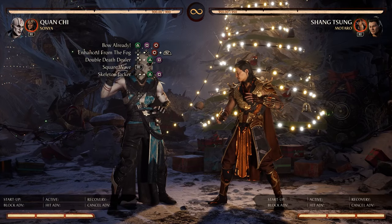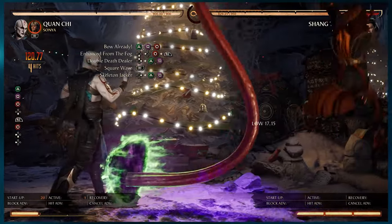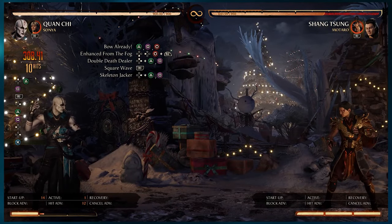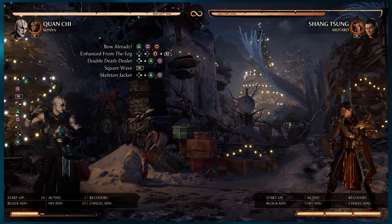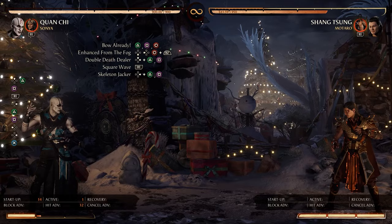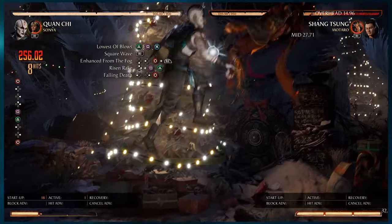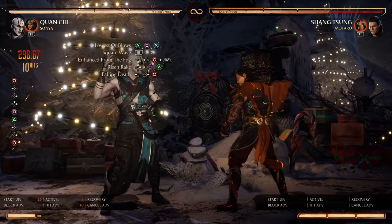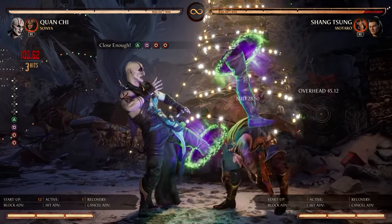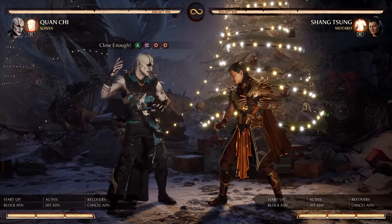We can also do our 2-1-4 starter. After the starter, we'll do enhanced from the fog immediately, then our jumping 2-1, Sonya's cameo, and then skeleton jacker for 308. Really not that good to be honest. But it can mix up very well with the 2-1-3 move instead, which is 298 — basically 300. An insane mix-up, because you can also just finish the 4-4 string out. So there's an insane amount of mix-up potential with these 2 strings alone.